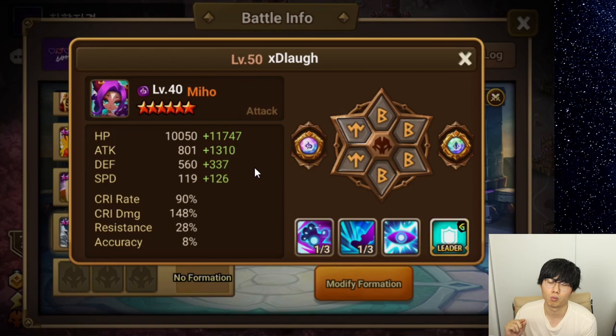Her runes are overall better than before because her speed is now at 245. She's well speed-tuned to Galleon, who has 250 speed. I did test this out because I thought with the speed lead, Miho would actually cut in front of Galleon, but that did not happen. So I'm pretty sure their speeds are pretty damn close, and Miho will go right after Galleon, making it very hard for the opponent to cut in.